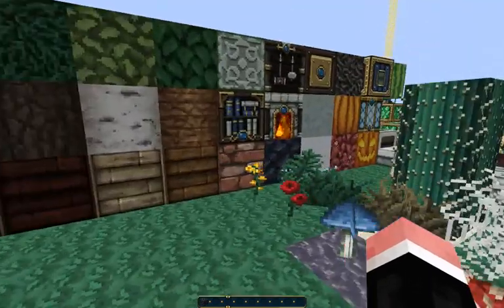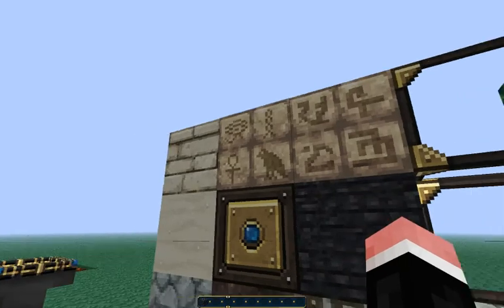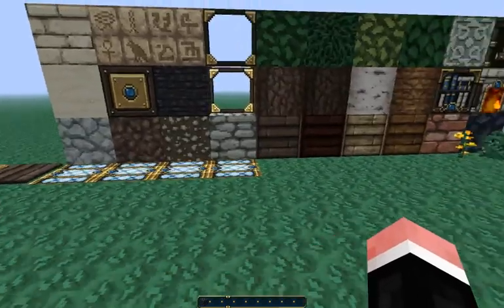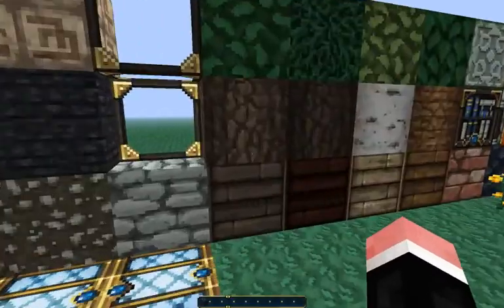And this is the building blocks and such. I really like the smooth sandstone. Sandstone and chiseled sandstone, they look nice, because they kind of look like ancient Egyptian things.